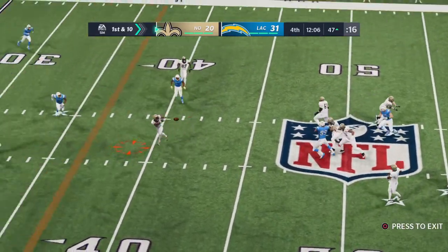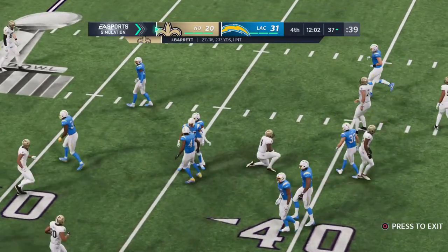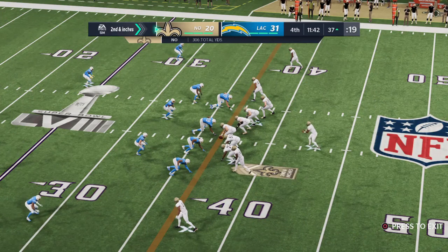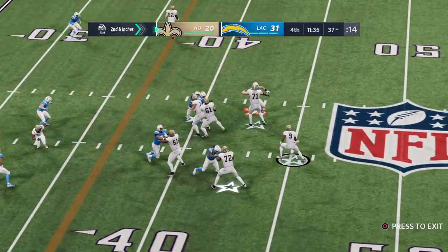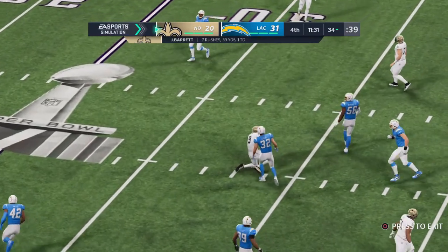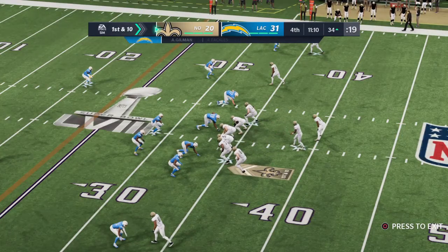On first down, Barrett throws. Gets it to Meredith, complete. Give him 10 yards on the pickup, and that'll bring up a second and just about a few inches. In need of only about the length of the football here on second down at the Chargers' 37 yards. Stepping up, he's going to keep it. And they'll be inside the 35 now at the 34-yard line. When in doubt, do it yourself — he keeps it for three and a first down.